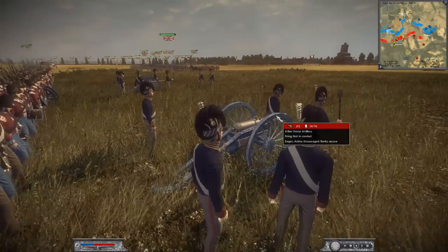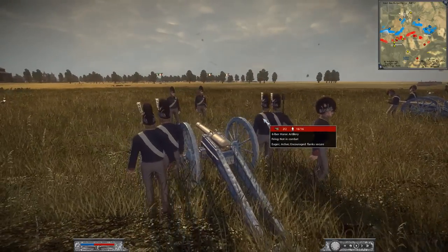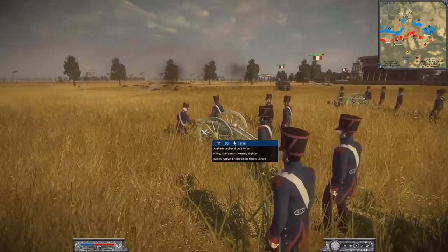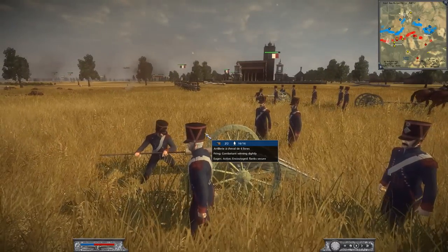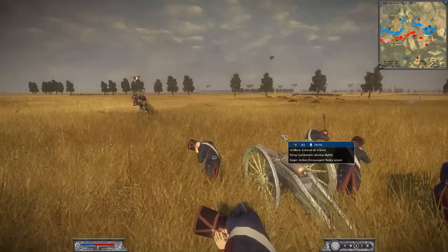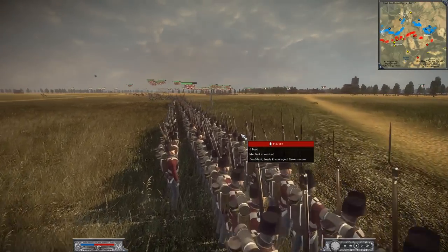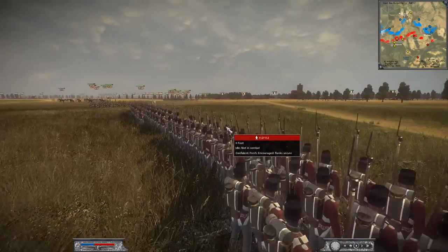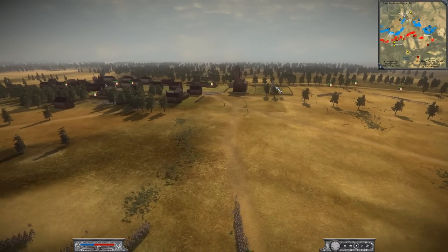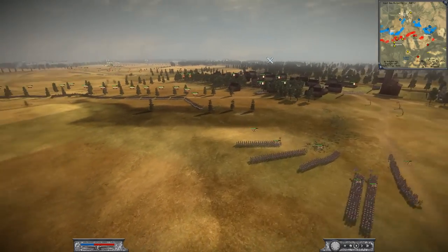The British have set up their artillery with line infantry protecting it — looks like a six-pounder horse artillery, very fast moving but pretty light. They're going for the French artillery. The French also appear to have a six-pounder of some kind. The French are now firing at the British line infantry rather than the enemy artillery, which is interesting. Most players try to snipe the enemy artillery first because if you lose it you're at a huge disadvantage — especially when switching to canister shot against incoming infantry.